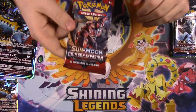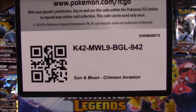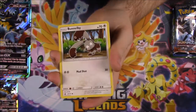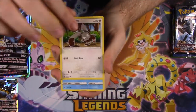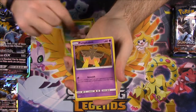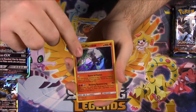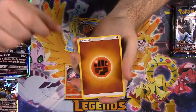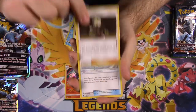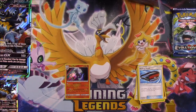Now we'll open our packs starting with the Crimson Invasion. We've got a Bunnelby, Shellos, Weedle, Exeggcute, Pumpkaboo, a Mamoswine Reverse Holo, and an Alolan Marowak Holo as the rare. We've also got Fighting Energy, a Staravia, Gladion Trainer, and a Dashing Pouch. So we've got the cool Marowak there.